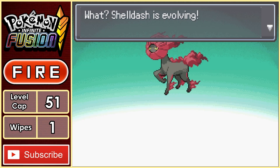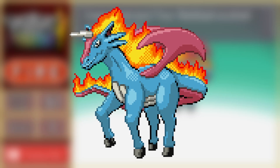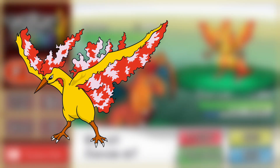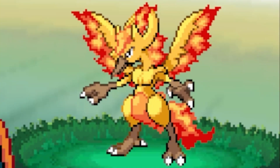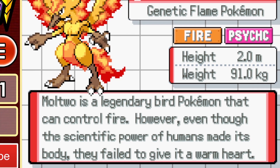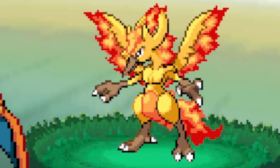Shortly after we start grinding levels, Shell Dash evolves into this beauty: Saladash. This is one of my favourite fused Pokemon so far. While I was grinding, I ran into a Moltres fused with a Mewtwo — yes, a double legendary fusion — which we will be catching. Interesting Pokedex entry: Moltres is a legendary bird that can control fire, however even though the scientific power of humans made its body, they failed to give it a warm heart.